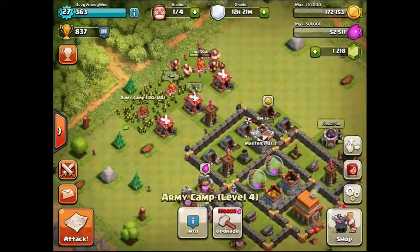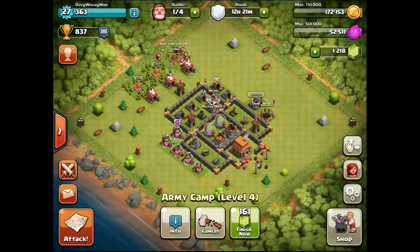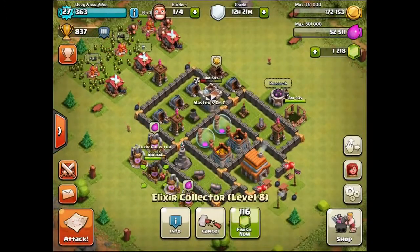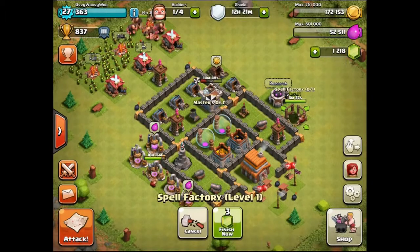I've got my army up the top here, which looks quite cool. We've got 3 builders at the moment in action — I am upgrading my army camp, this elixir collector, and I'm also making a spell factory. This is going to be my first ever spell factory and I have no idea what it's going to be, so I'm kind of intrigued about that.